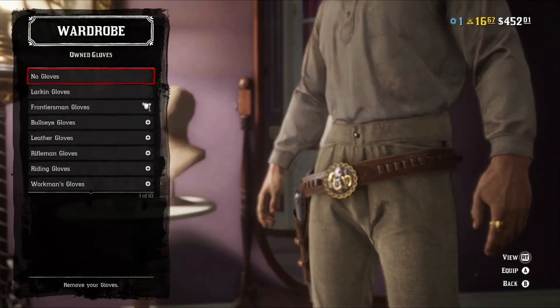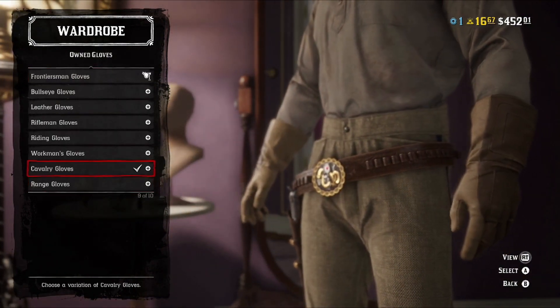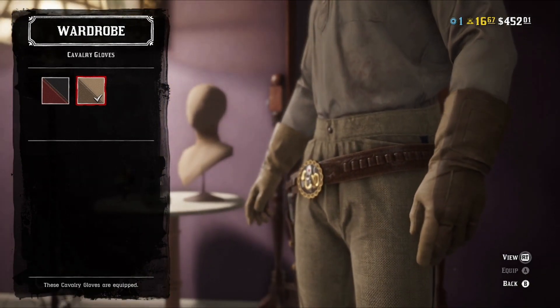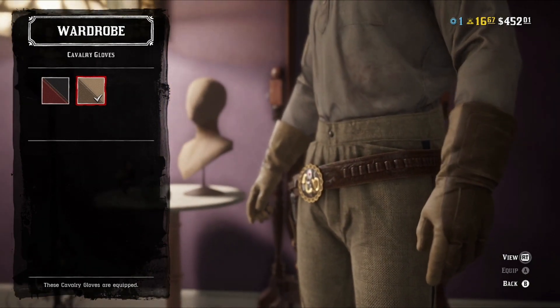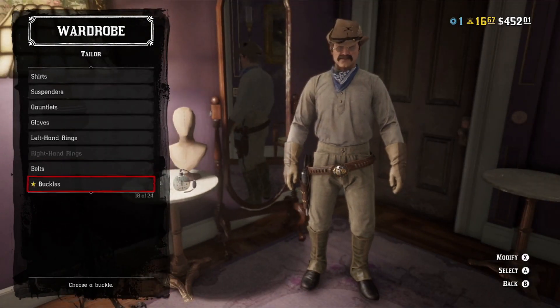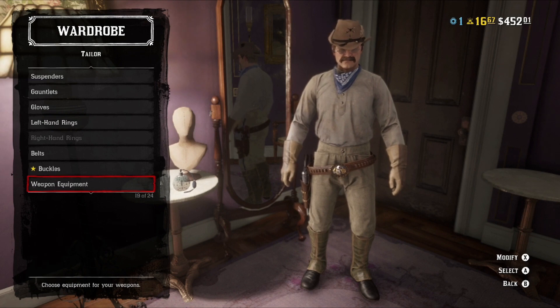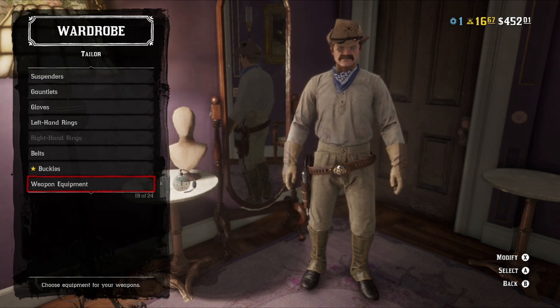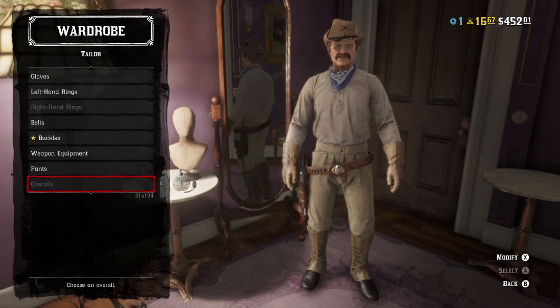The gloves are going to be swapped out with the cavalry gloves. I'm not a fan of the two-tone, but at least it comes in the two tones of color I was going for — very light tan and very light browns. No belt with this version, since if you're going without the Frontiersman stuff you won't have it. Weapon equipment is again dealer's choice.